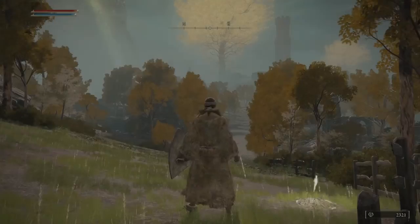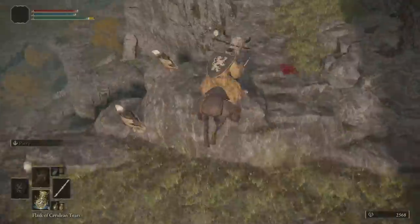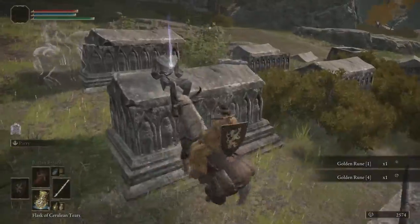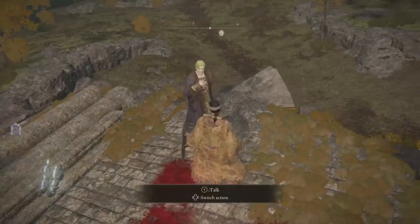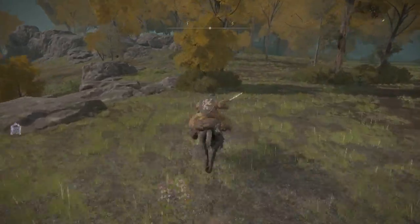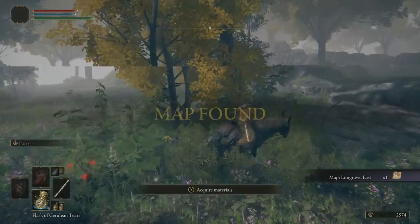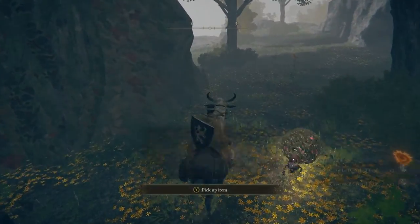Now that we're back at the Summonwater waypoint, we're going to go back down the steps and take them the other way. We're going to again find another graveyard filled with golden runes. Once you've grabbed the runes, go ahead and talk to Kenneth at the top of the ruined building over here. Then continue south until you find the map in Mistwood. Then head towards the Erdtree to collect tear pieces from the tree there for the wondrous flask.